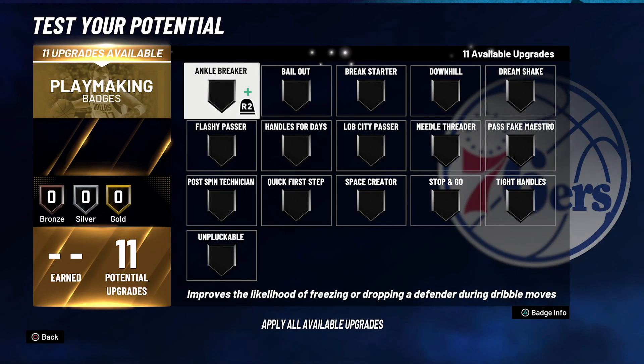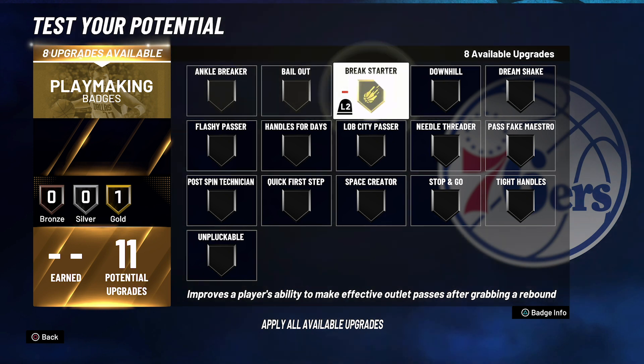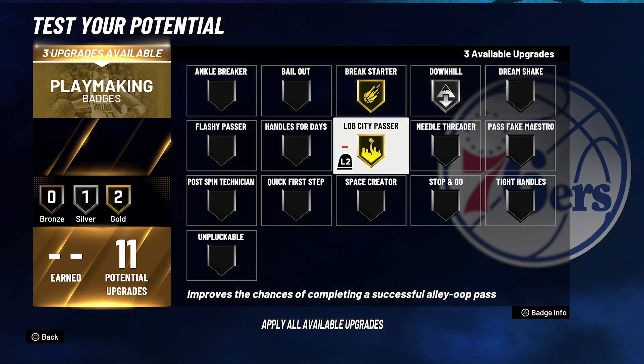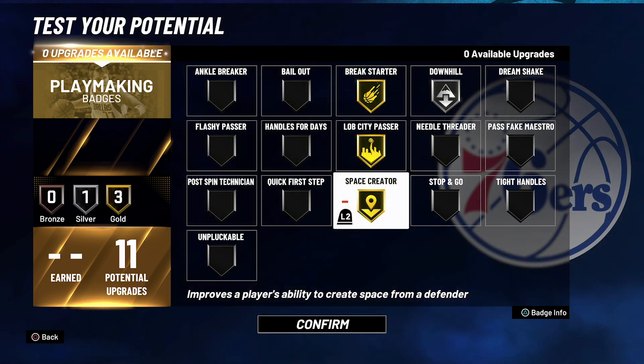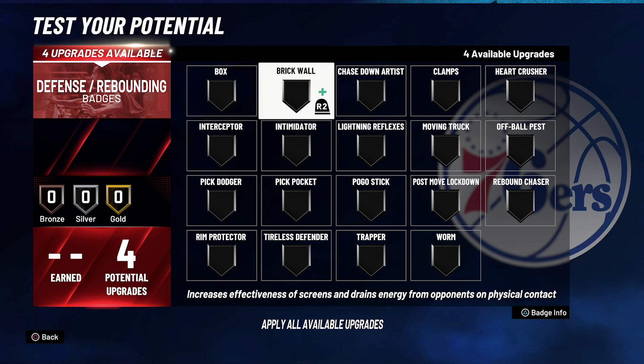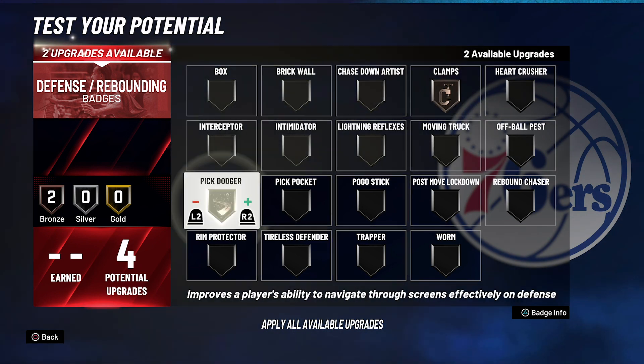For your playmaking badges, you're going to put Break Starter on gold, Downhill on silver, Lob City Passer on gold, and Space Creator on gold. And for your defense and rebounding badges, you're going to put Clamps on bronze and Pick Dodger on gold.